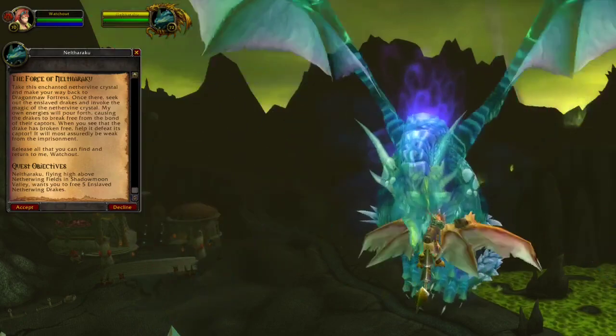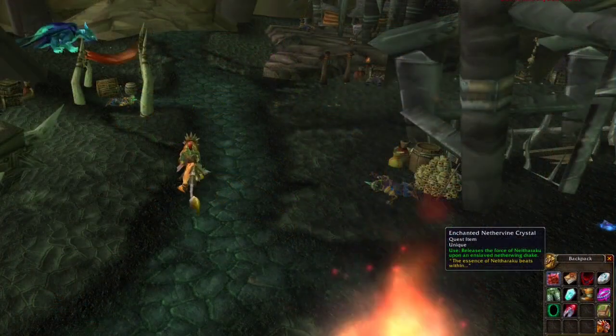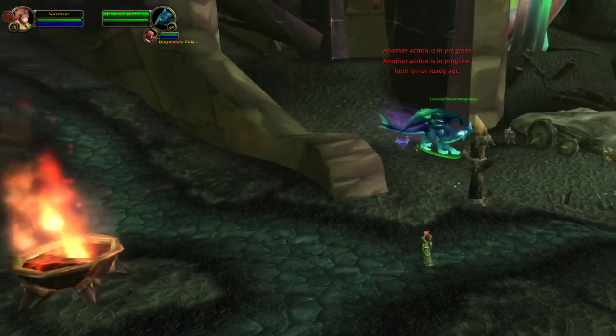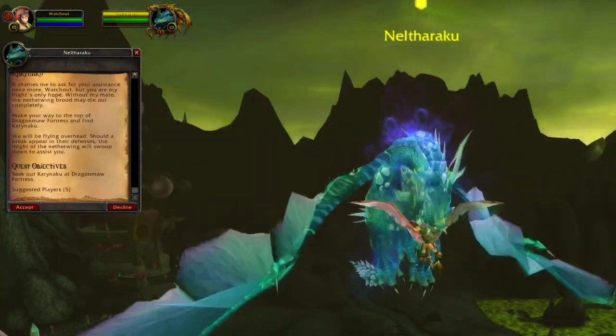This time you have to free 5 enslaved Netherwing Drakes. This is once again in Dragomore Fortress. Use the quest items on the drakes and once you have freed all 5, go back to the dragon, hand in the quest, and pick up the follow-up.